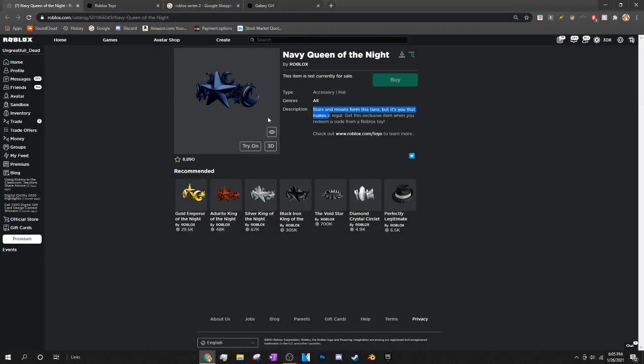We're on the item page for the Navy Queen of the Night, just like I said in the title. Now, in the recommended tab you can see this is part of a very exclusive set of items. For example, the Black Iron King of the Night is around 305,000 Robux at the time of recording — it fluctuates since it's a limited. Overall, items in this set range from almost 50,000 to almost 400,000 Robux, so it's a very expensive set.